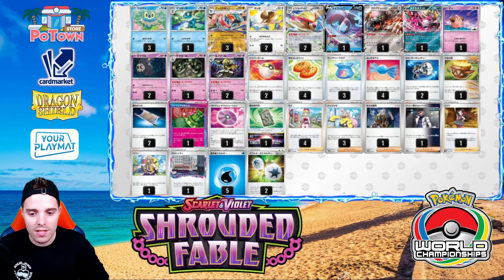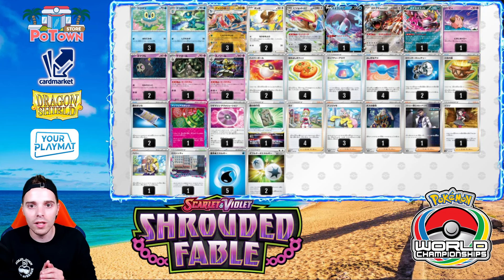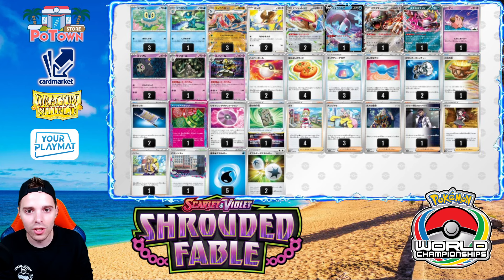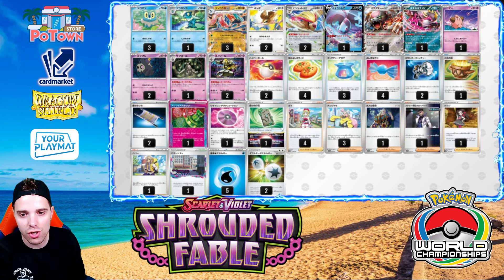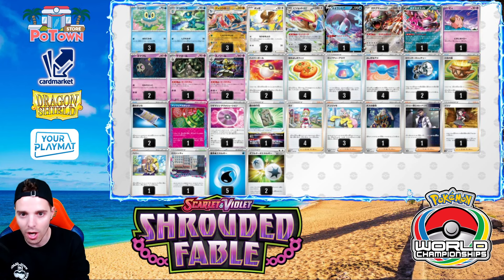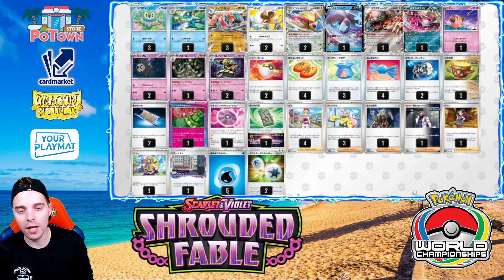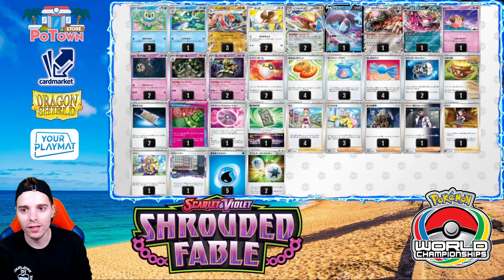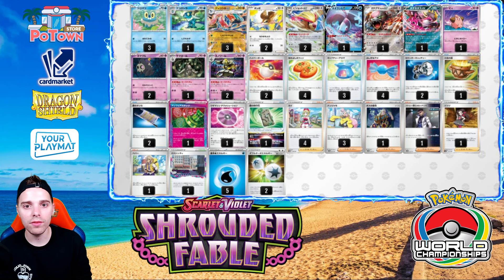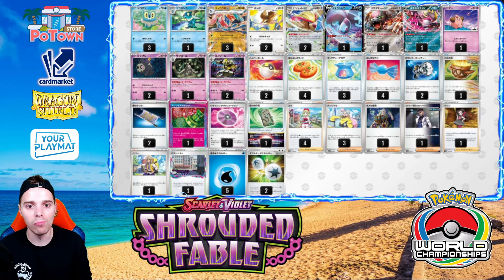Without further ado, let's start off with number 10 being Greninja EX. Greninja EX is sliding in at the number 10 spot. It does combine well with some new cards, particularly Dusknoir. I think Dusknoir really makes this deck pop off. You can use the Shinobi Blade to get any card you want from the deck, and with the help of something like Dusknoir you instantly have access to cards like Countercatcher and of course stuff like Iono.